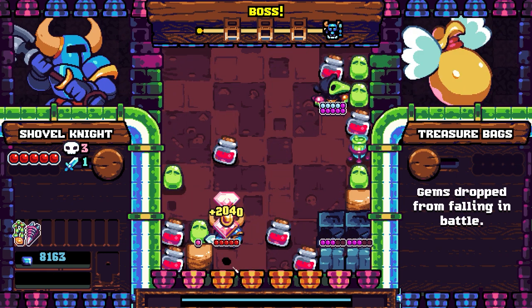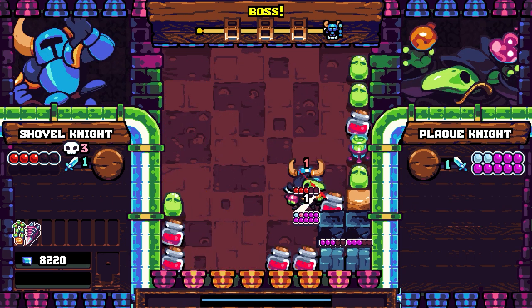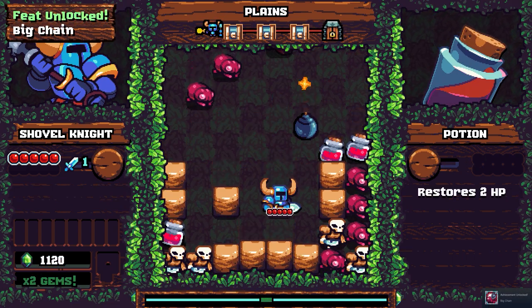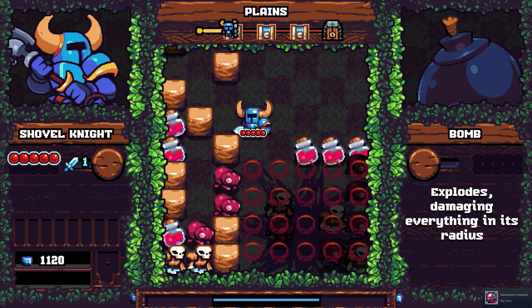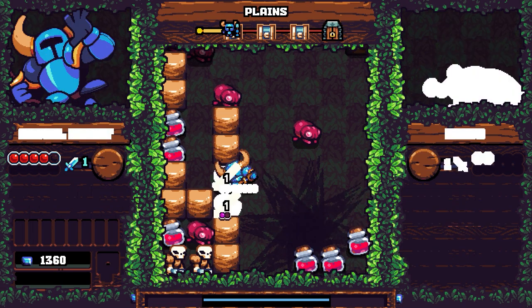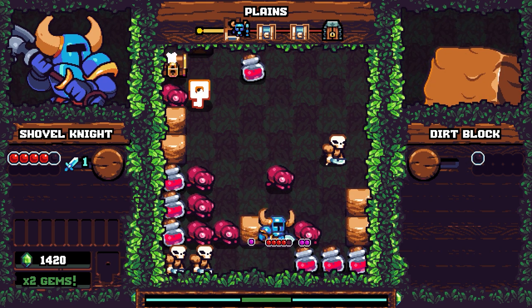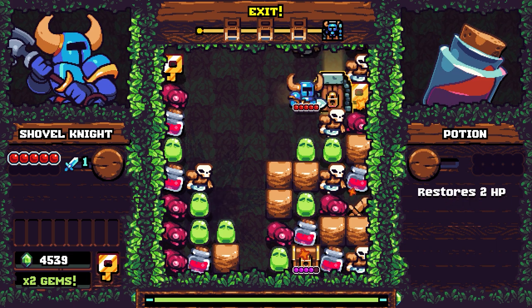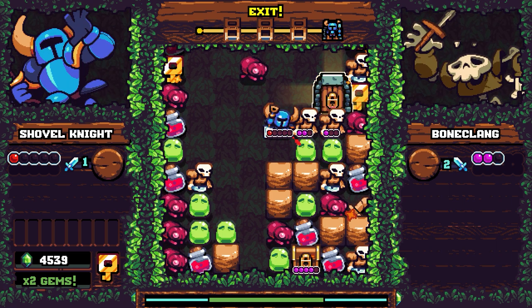The main drawback is that new story content appears only after successful runs, so a player could be waiting quite a while based on their skill level to get further story details. This requirement can make runs feel shallow with every failure — nothing new happened as I learned to play in failed runs; I ran into the same areas, completing puzzles and going through the motions. This problem could easily have been avoided by tying story details to character unlocks as well as successful runs, making every run feel more impactful and letting the hook of what could be going on draw the player further into the gameplay.